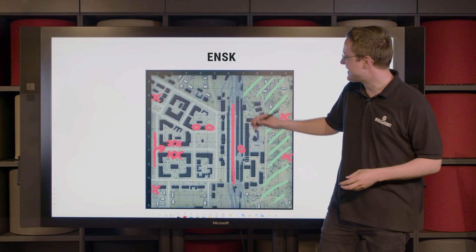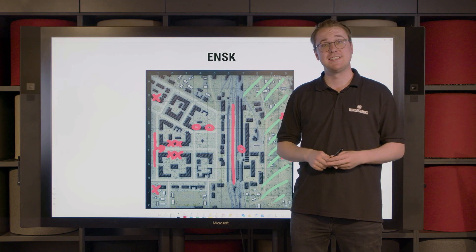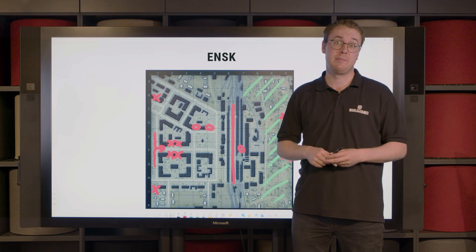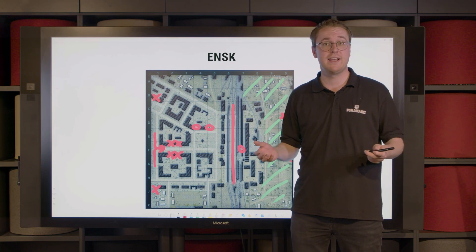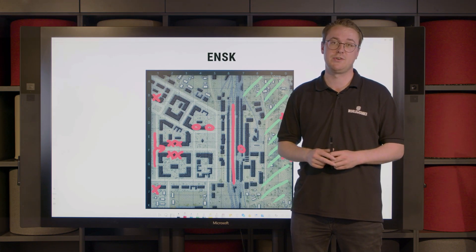As said before, the rails in the middle of the map sort of slice it in half. So it's always wise to keep an eye on the minimap, commanders, as if the other flank has collapsed, maybe it's good if you disengage, go back and defend your own cap circle.